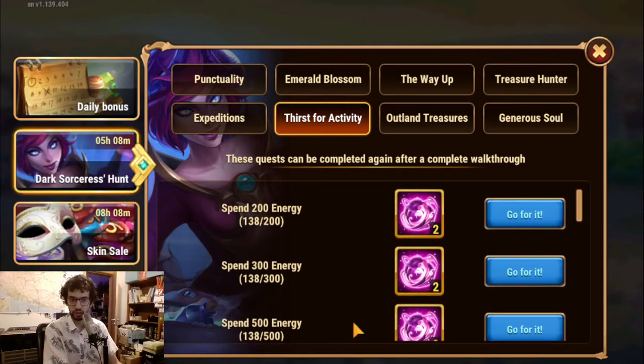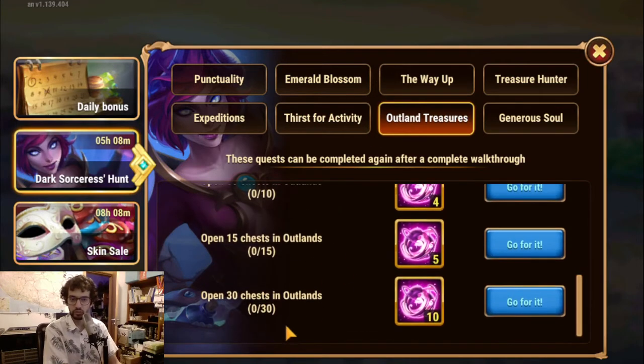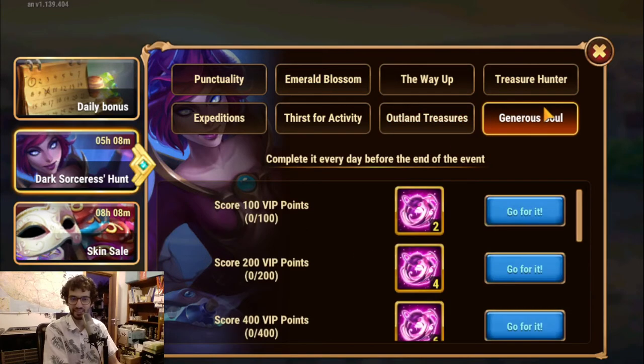I'm probably not spending much more now unless I really need one or two more dark energy to get something from my rewards. I needed to do 30 for this — I also put some emeralds here — and this is the second repetition, but I'm not doing anymore unless I really need another item.